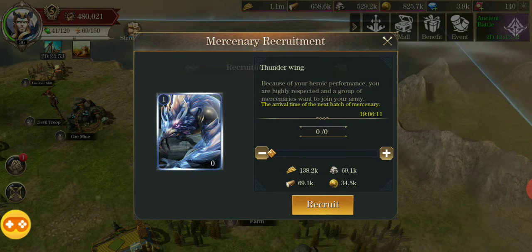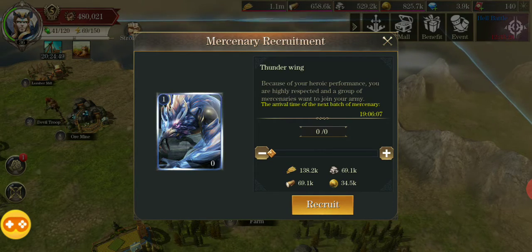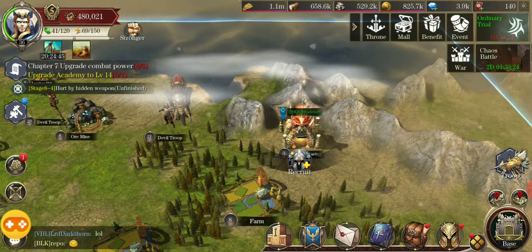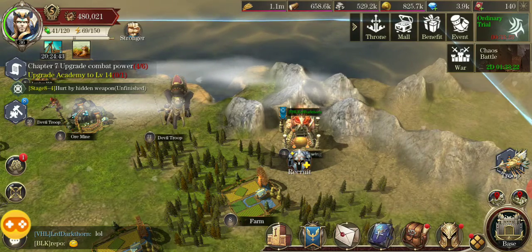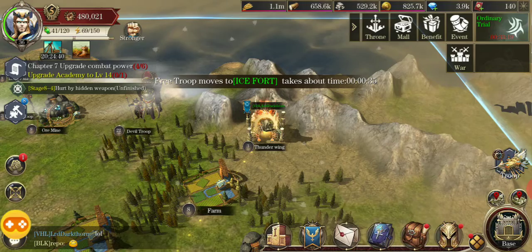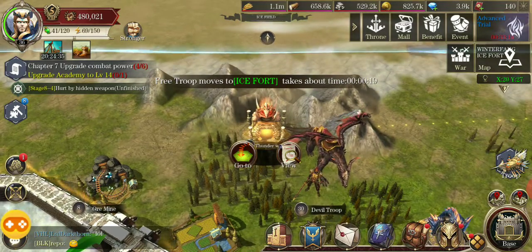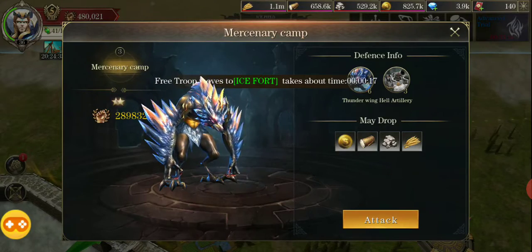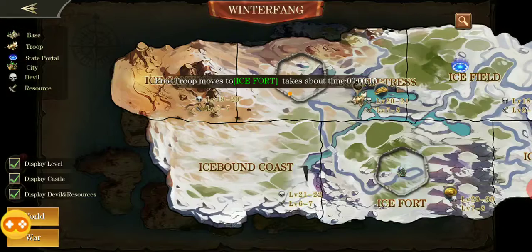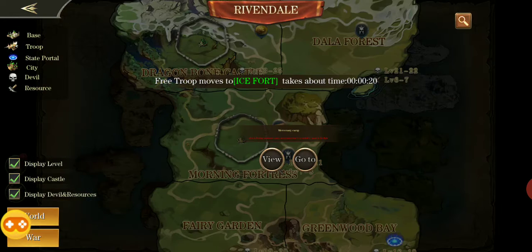I can now recruit him — he's more powerful than the ones in the city. Click recruit, recruitment success. Now it says 19 hours until the next batch arrives, so I can't recruit from there again. But if I wanted to, I could click over here and there's another one, and I can recruit from there.